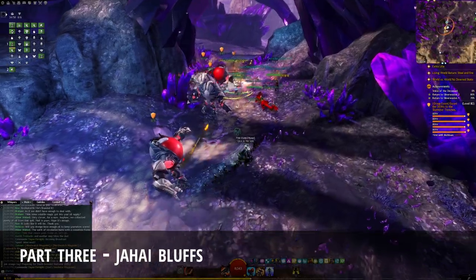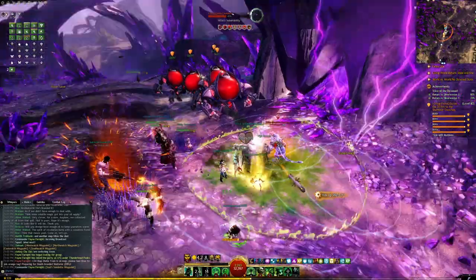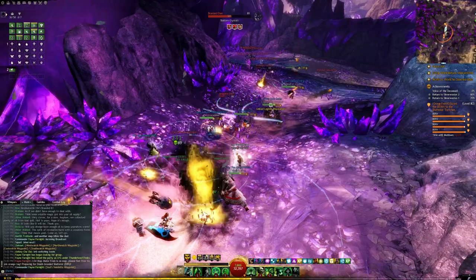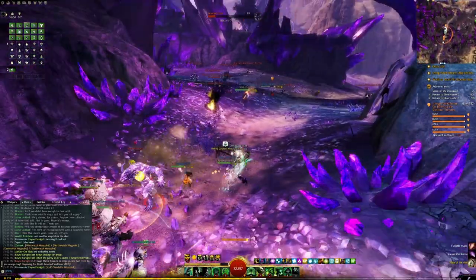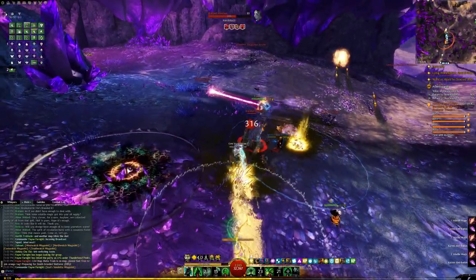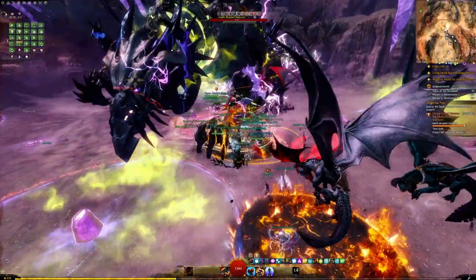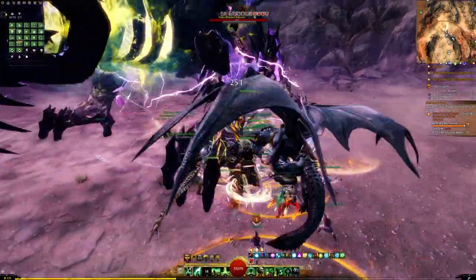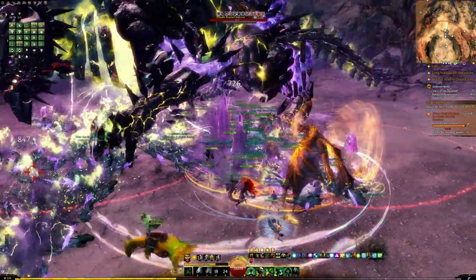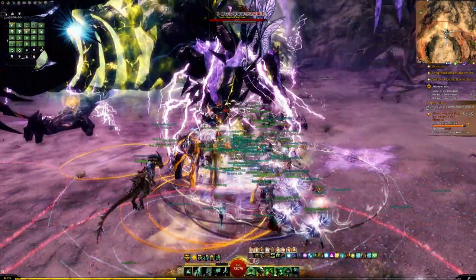After Solo Pigs has been killed, you'll be moving to Jahai Bluffs, the fourth episode of the Living World Season 4 series. As you spawn into this map, it is likely that the primary escort event, Escort the Dervs, has already begun. In this event, it is important to stay near the NPCs to keep them alive, while simultaneously keeping an eye out for champion enemies that spawn. The Escort event's conclusion will lead to the beginning of the death-branded Shatterer boss. The Shatterer itself is a large crystal dragon with several phases at 75%, 50%, and 25%, where champion Riftstalkers will spawn. These champions need to be killed or the Shatterer will remain invulnerable.